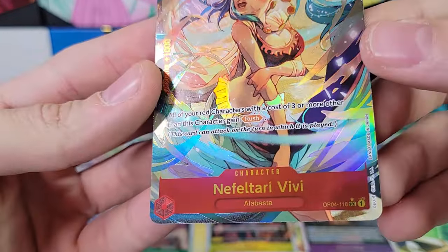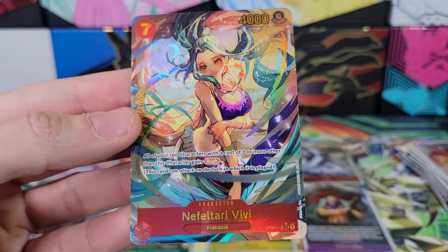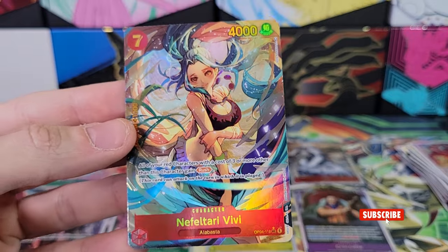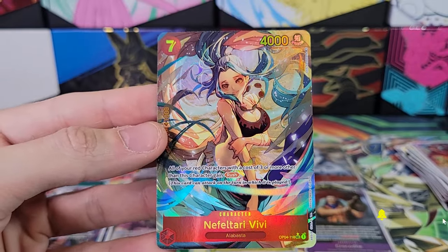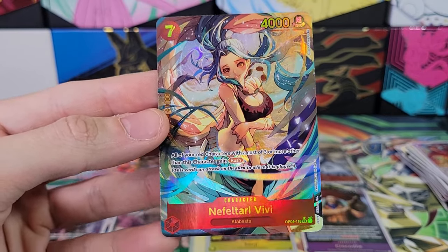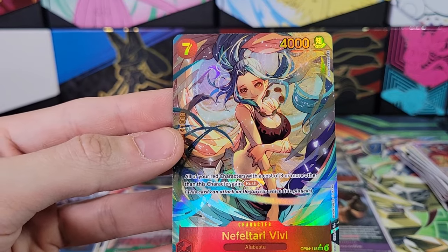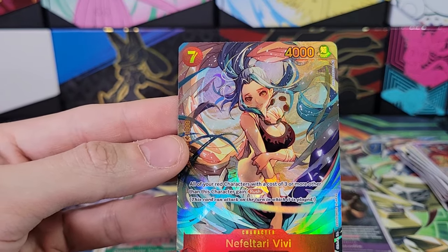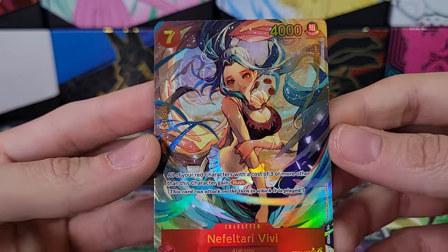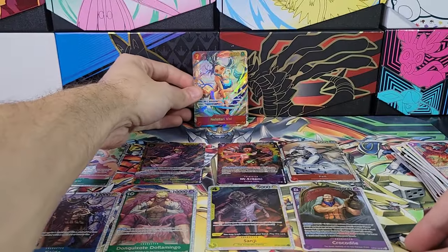Another Secret Rare. Nephletari Vivi — okay, let me look this one up. I have high hopes. It's not that one. There's an Alt Art — so this is just a Secret Rare, it's not an Alt Art. There it is. It's better than the others. But yeah, we had two Secret Rares and one Alt Art. Too bad one of the Secret Rares wasn't an Alt Art. That's the best card in the box.